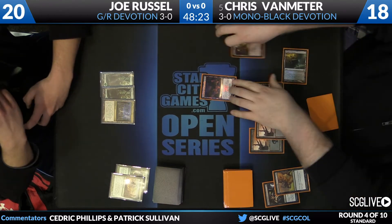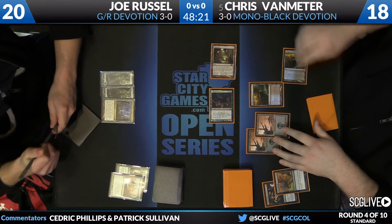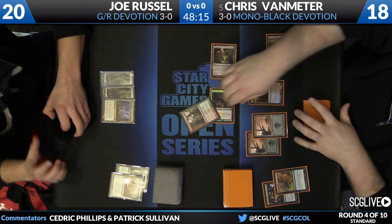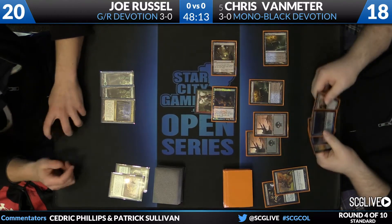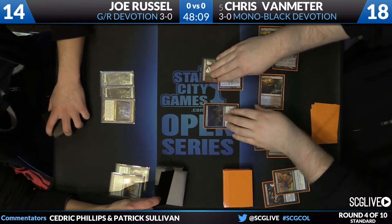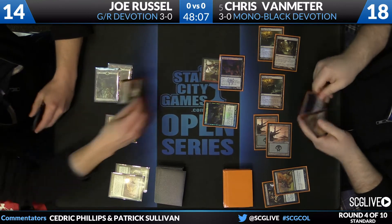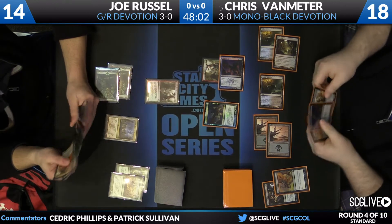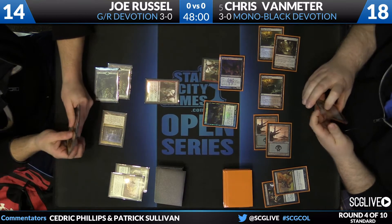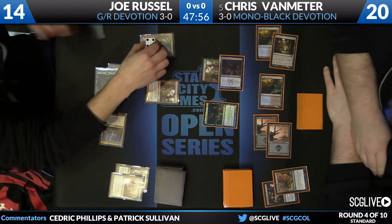Converting Burning Tree Emissary mana through Nykthos to bridge colored mana situations is a common play that you'll see. Night Vale Spectre is going to come in the red zone. Burning Tree Emissary is going to be revealed off of that Night Vale Spectre. Unlikely that that'll get cast in this game, but here's another Night Vale Spectre for Van Meter. He'll comfortably pass the turn back as Russell draws a card, draws a Burning Tree of his own — so finally does have access to red mana. Maybe a green or red floating. Looks like we might see a Nykthos activation, and we do. Actually, we just see a Damri here — just tapping for a colorless.